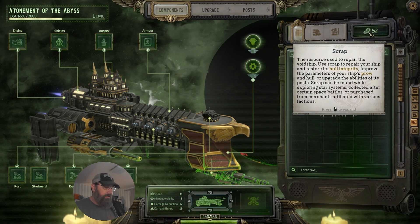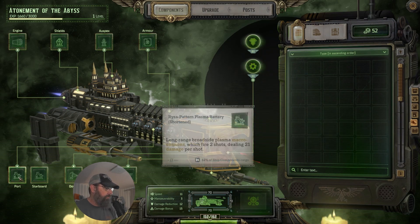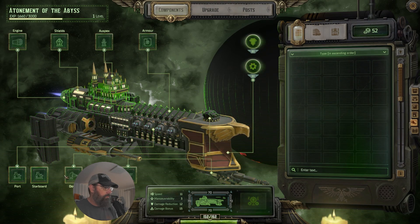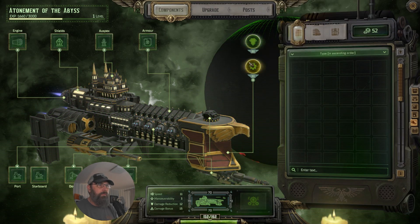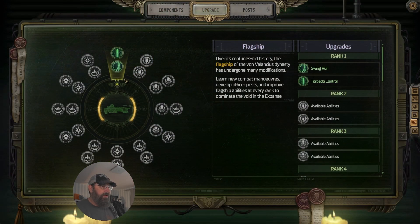We're in reasonable shape. We took a little bit of damage — hull repair is going to take eight scrap, that leaves us 44. We don't have any weapon gear to put in there yet, but at some point we will. This rank gave us the U-turn maneuver and our torpedo control. Next level we'll potentially get a couple more things.